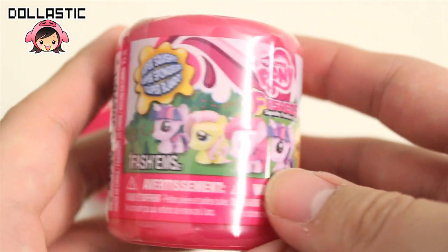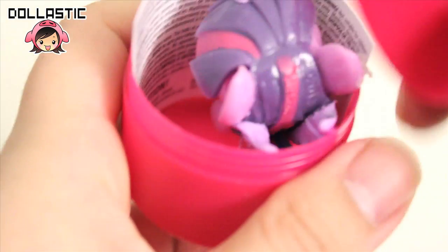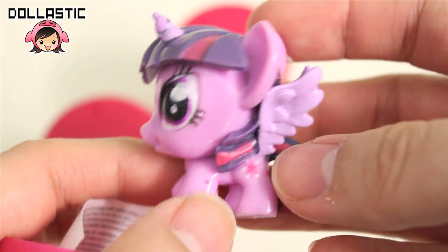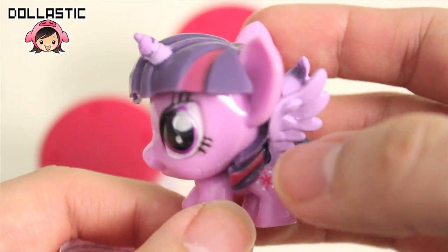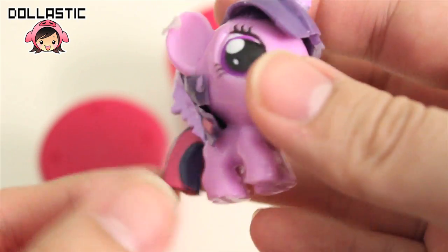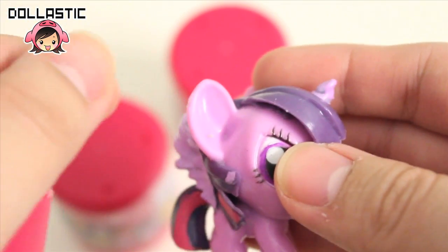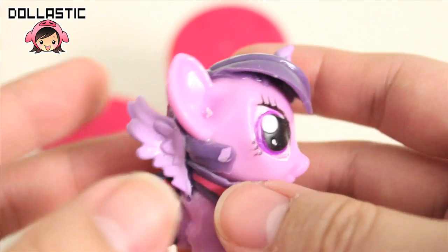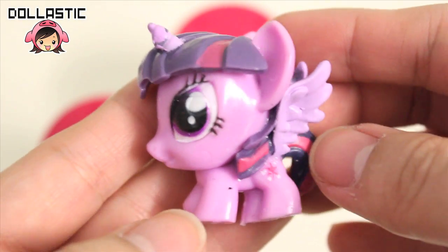Okay, so without further ado let's get started with opening these. Okay, my first one... I got Princess Twilight! Here she is — and the other side. What is that gooey thing on your ear? And just like you guys know, she is squishy. Actually it's cuter than I thought.